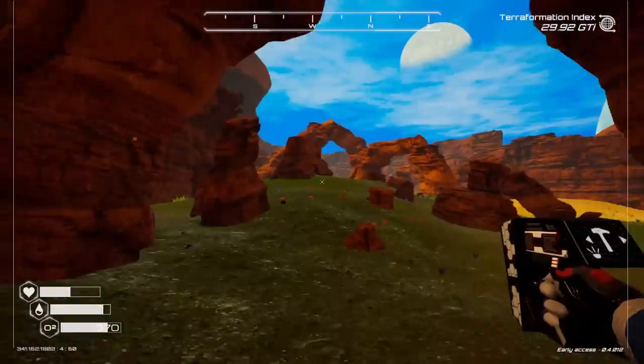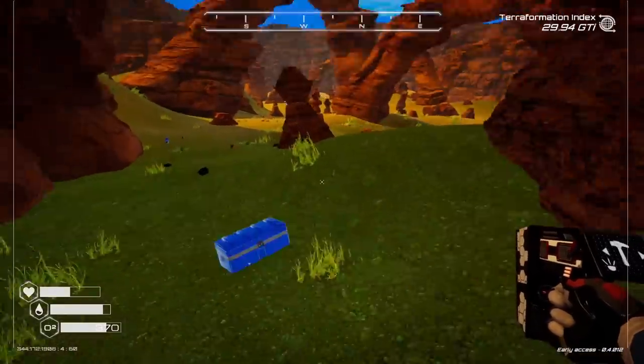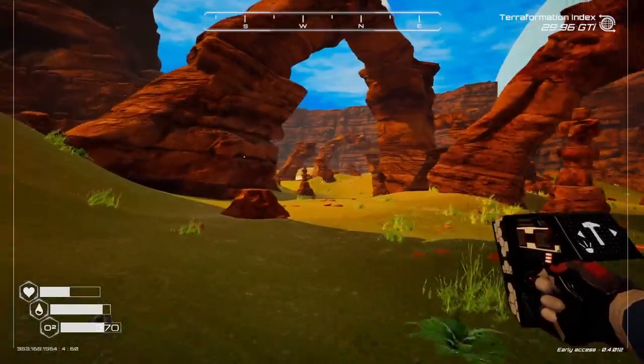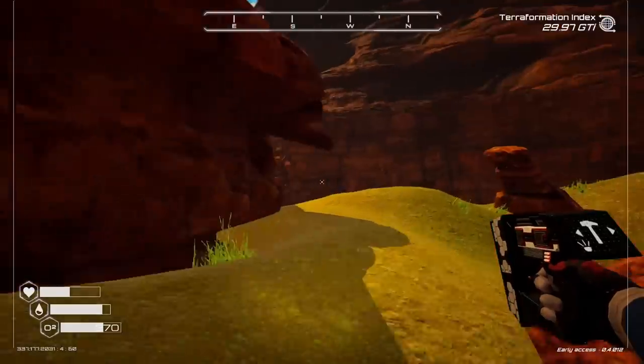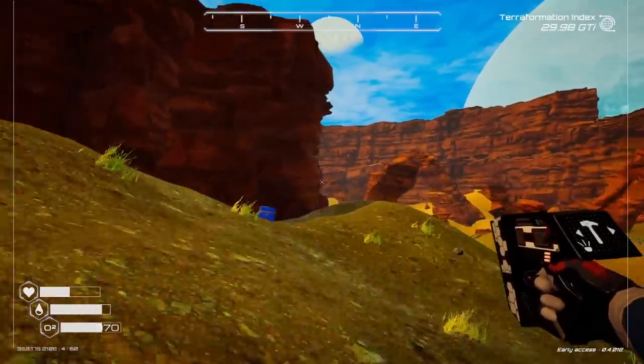This is a zeolite cave. This is new — like a new arches area. Kind of cool. What's in here? Shiny things? I'll just take it. Is that another crashed airplane over there too? Okay, we have another area. This could be it. I just want to go explore everything.